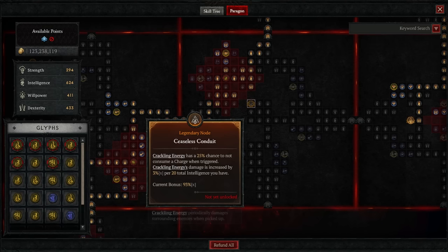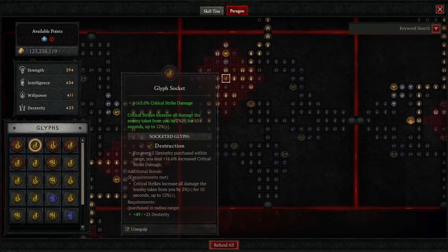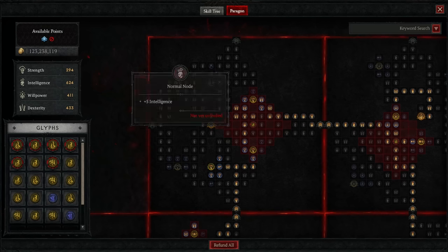For the third paragon board we have Ceaseless Conduit with the glyph Destruction. Critical strikes increase all damage the enemy takes from you by up to 12% — a guaranteed bonus. On top of that we're increasing critical strike damage; even at level 15 this glyph provides 163% critical strike damage increase, which is hugely important for this build.